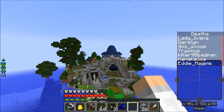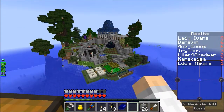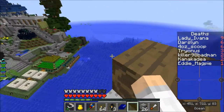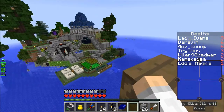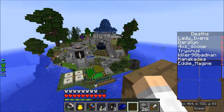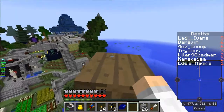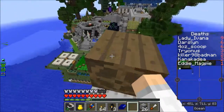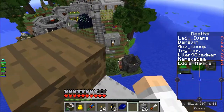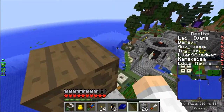Hello everyone, Eddie here on the Tricard Server doing the Crackback. There's my little island. I've done a bit more on it, thought I'd do a late night record to show you what we've got. Now I've got to try and crash my little flying jet ski into the ground without killing myself, which takes some doing.